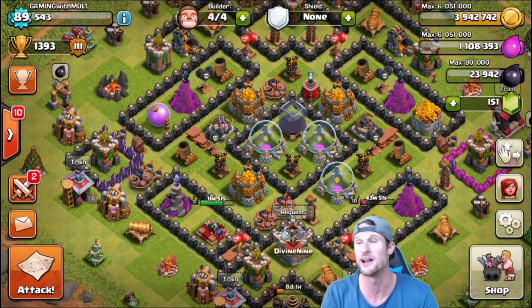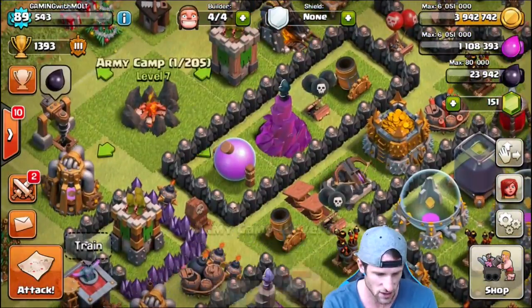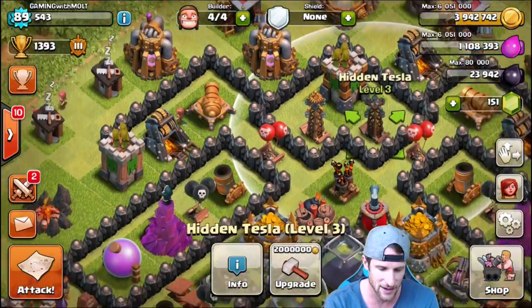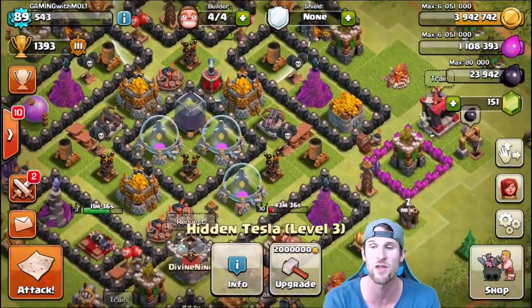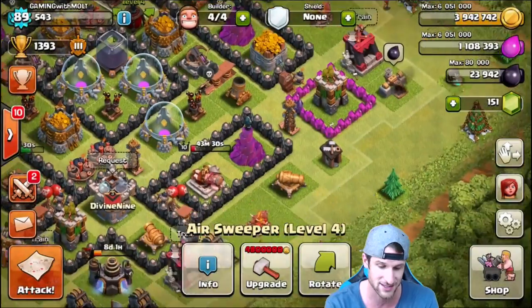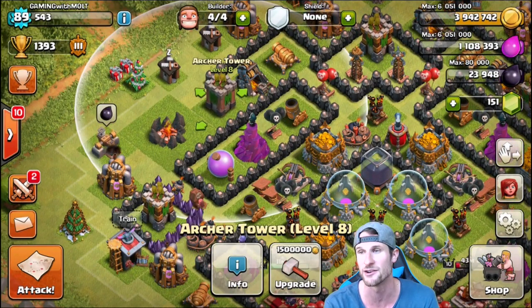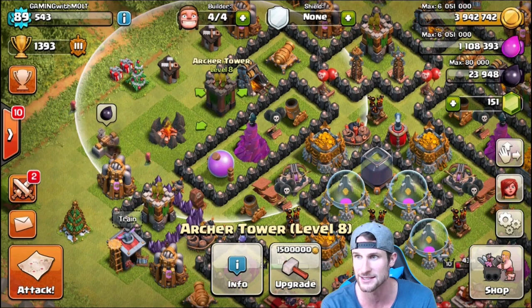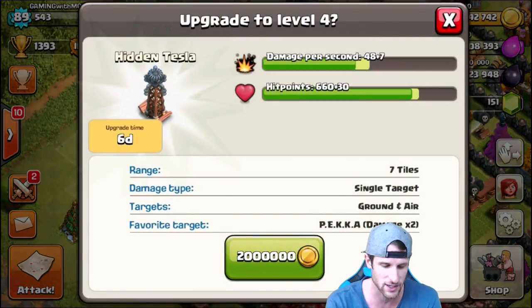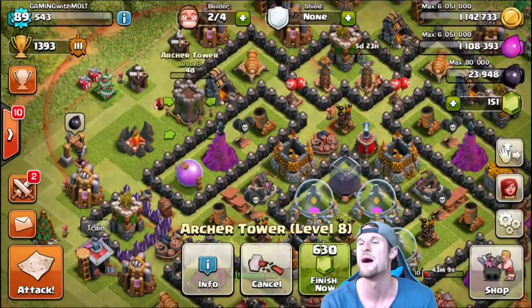I am excited to upgrade some stuff for you guys! We can't upgrade any army camps yet, so we'll keep grinding elixir for that. We can upgrade this tesla for two million, leaving us with almost another two million. Our air sweeper is too expensive right now. There's this archer tower up here for one million five hundred - we can do that and the tesla too. The tesla will take six days, which is okay. Upgrading the tesla - boom! And we'll upgrade that archer tower as well - boom!